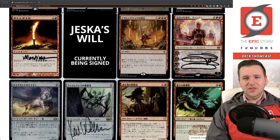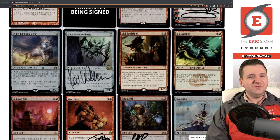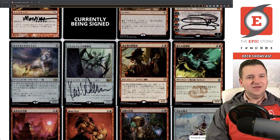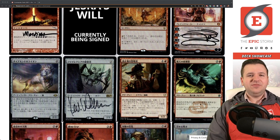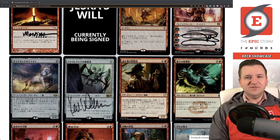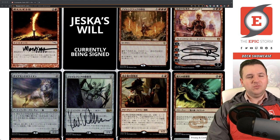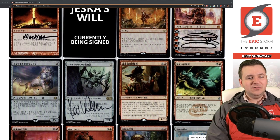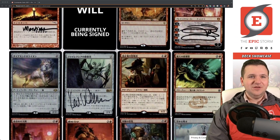Chandra is barely playable honestly, but she looks amazing — Magali's signature is just beautiful. Diamond Lion is also arriving in the mail tomorrow. I started scanning cards before shipping them out around the middle of 2021, but I had shipped Diamond Lion to Izzy back in January 2021 — almost a full year ago — so there's no scan of it either. Same situation with Jeska's Will.